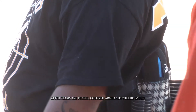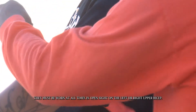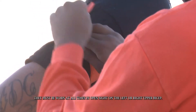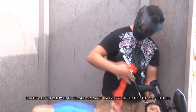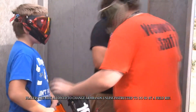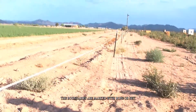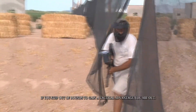After teams are picked, colored armbands will be issued. They must be worn at all times in open sight on the left or right upper bicep. Players are not allowed to change armbands unless instructed to do so by a field ref. The boundaries are marked with rope or net. If you step out of bounds to gain a tactical advantage, you are out.